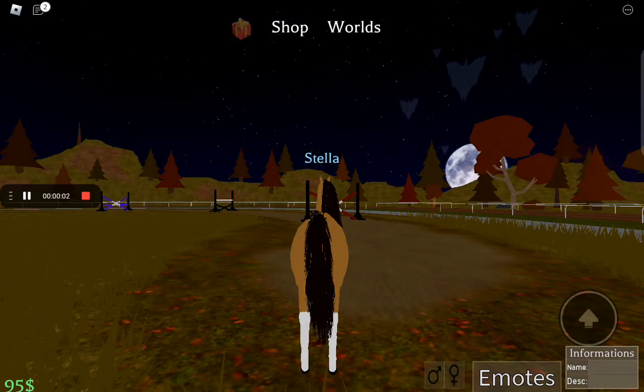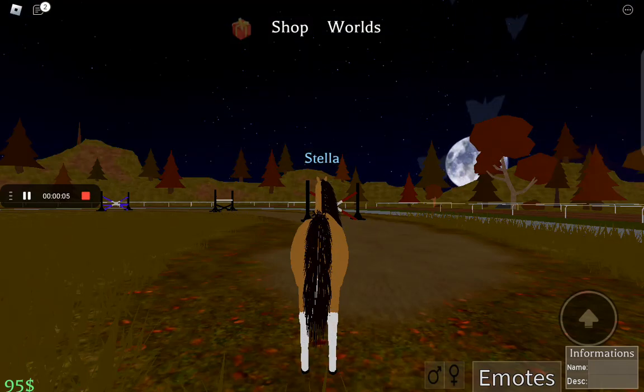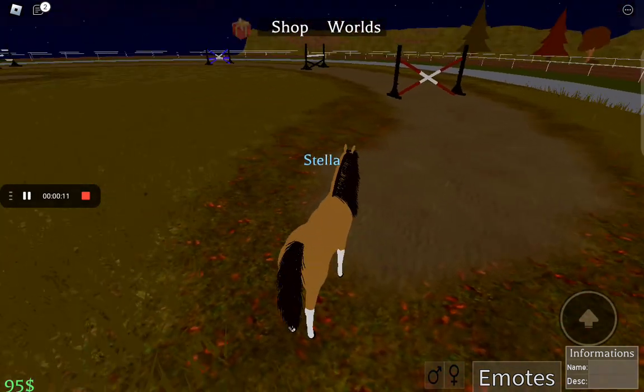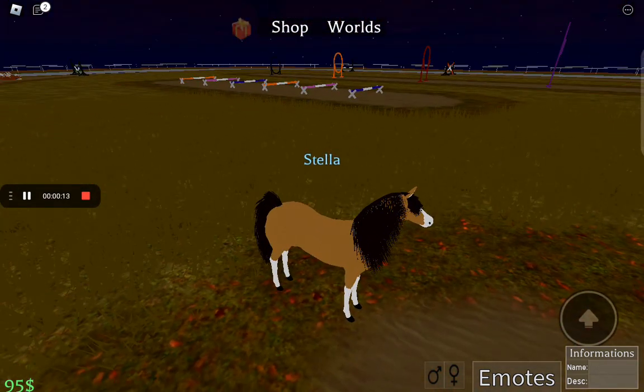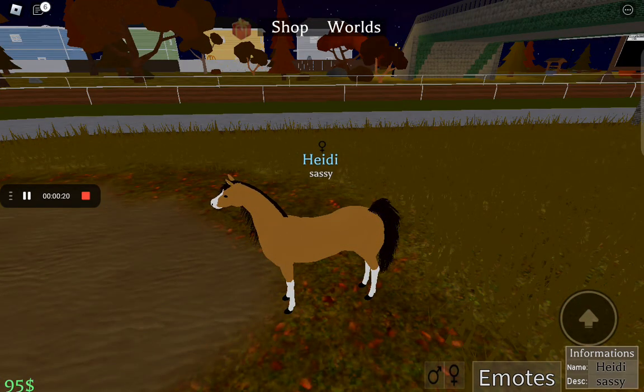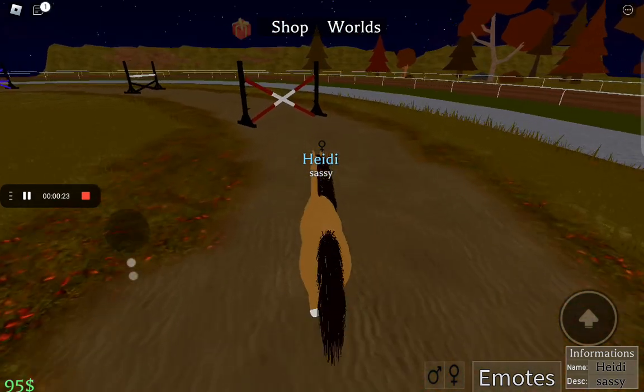Hi guys, so I discovered this new game and it's actually really fun. I'm also playing Roblox. There's like a whole jumping course, so I'm going to do a jumping course and a couple of these tricks with you guys. I always have the Arabian, so I do Heidi and she's obviously a mare. Let's go.